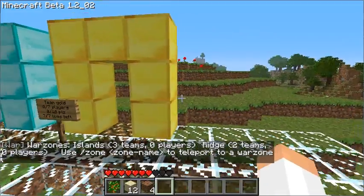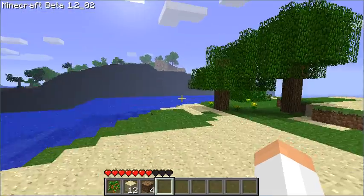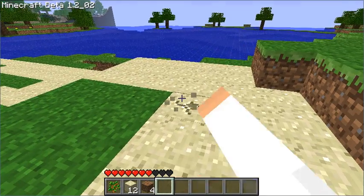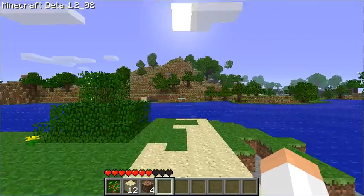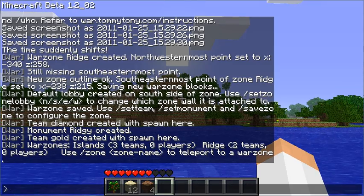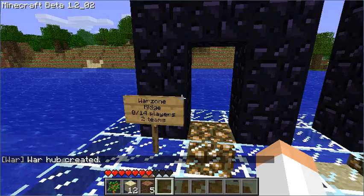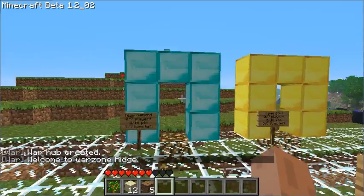I'm going to show you one last trick — I'm going to go back to spawn and create the war hub. The war hub links all your war zones together. Make sure you're out of the spawn area. You've got to set it down to the west. I type 'set war hub' — there we go. We've got our link to our war zone. It brings us to what we just built.